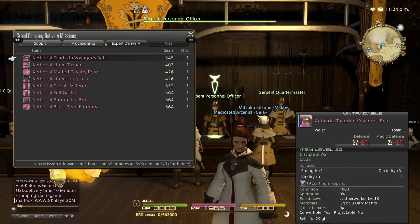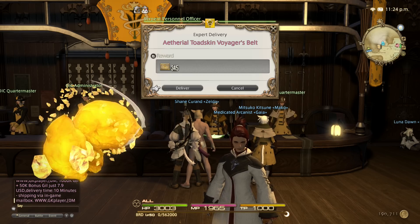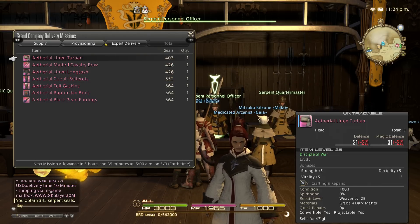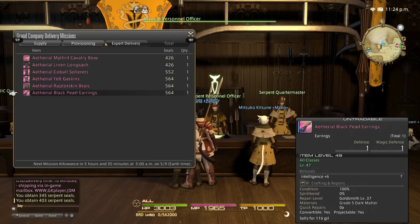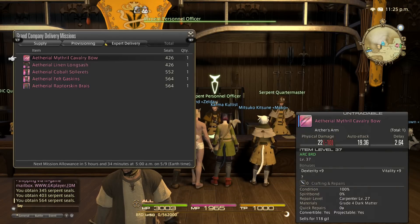Another option is expert delivery missions. Once you unlock these, you finally have something to do with all of that pink gear you either don't need anymore or can't use. You can't sell this gear on the market, but you can give it to your grand company in exchange for seals. For example, a level 28 Toad Skin Voyager's Belt gives 345 serpent seals. This turban I don't need — hand it over — 403 seals. Pearl Black Pearl Earrings? 564 seals.